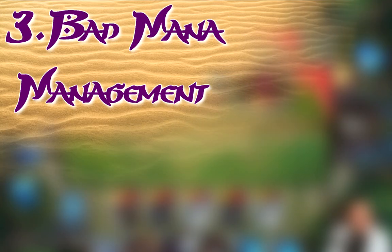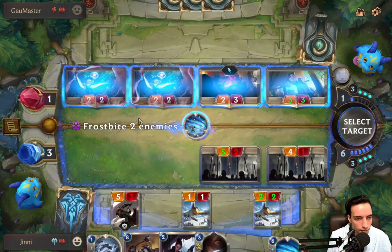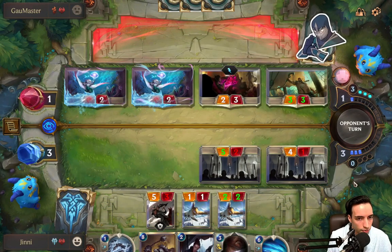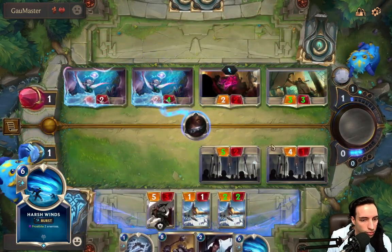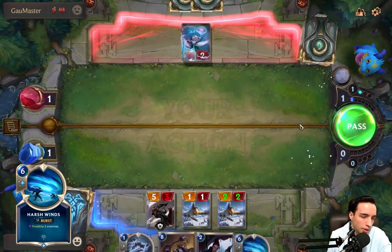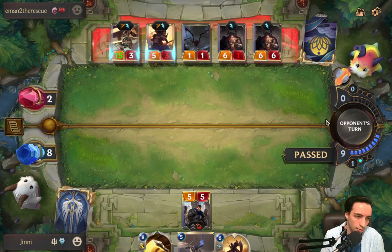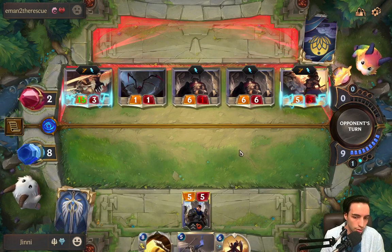Third, not managing your mana efficiently. The question of saving mana for a combat trick versus deploying a unit on the board is a variable — it changes from deck to deck and situation to situation. For instance, let's say you're on turn six playing a mid-range Ash deck. You have Harsh Winds in your hand and your opponent develops something before attacking, so the action goes to you. Should you develop a unit and not have mana for Harsh Winds, or simply pass? This answer varies depending on your board, but having mana for spells can turn a trade that was favorable for your opponent into one that's favorable for you, changing the tides of the game.